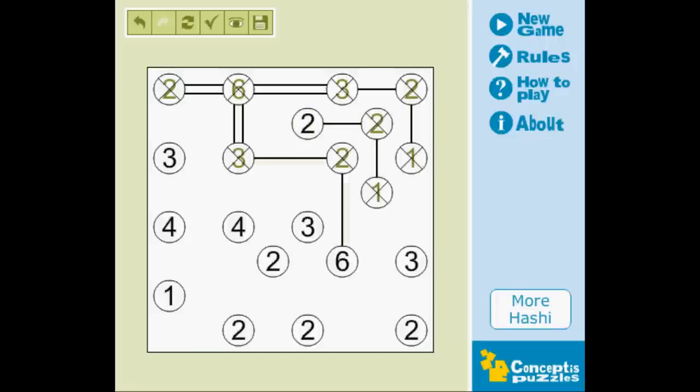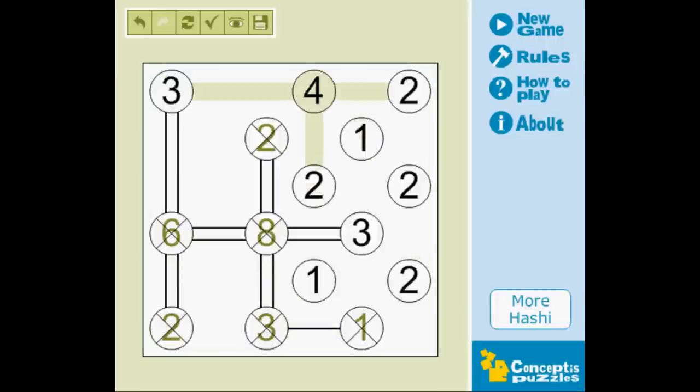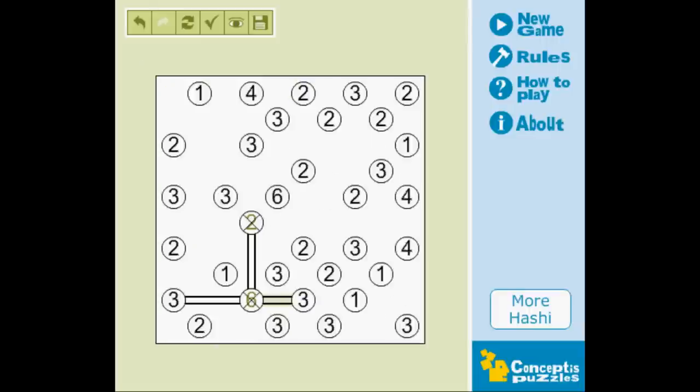The rules are this: there are several numbers on the board, and what you're supposed to do is connect the lines from one number to another number. The lines between these numbers must equal the number that's on that balloon. There are multiple ways to connect from number to number, but there's only one correct way. Usually more often than not, it's easy to figure out.